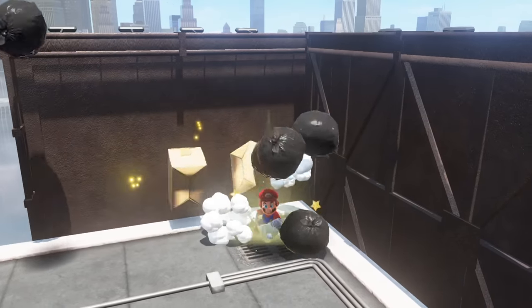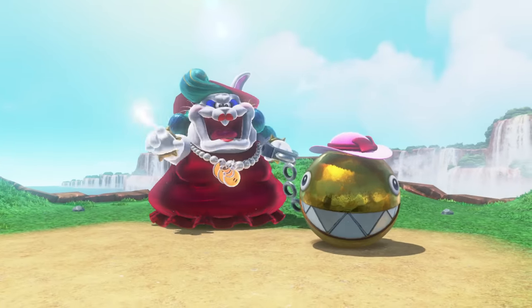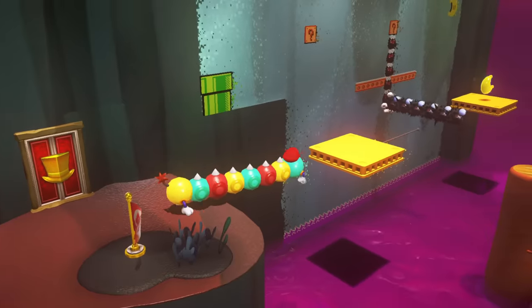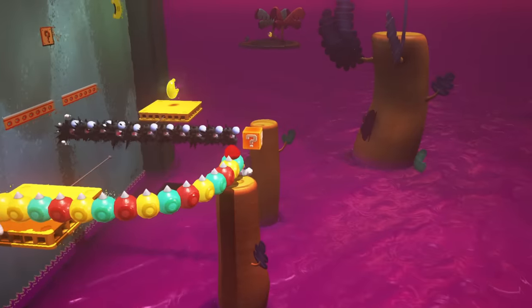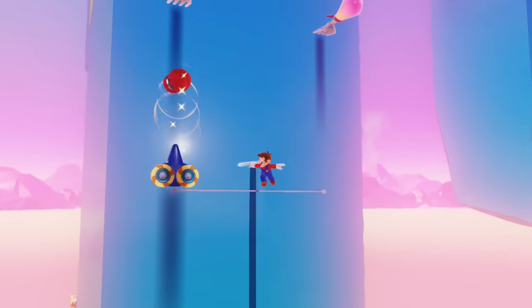Some Power Moons are tucked out of sight. Others are earned by defeating enemies or completing different tasks. There are lots of ways to find them, and they're hidden everywhere, so explore the world thoroughly.